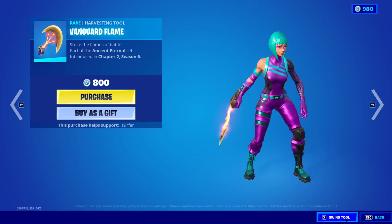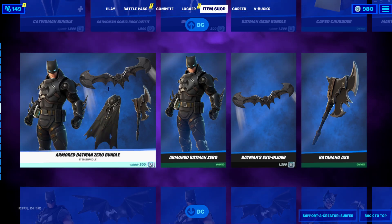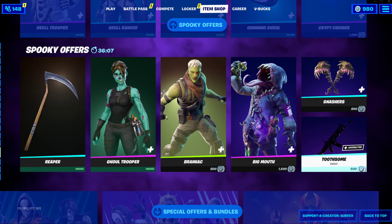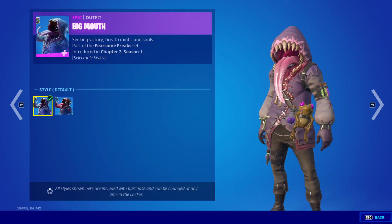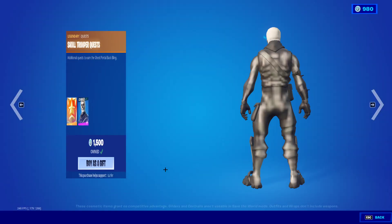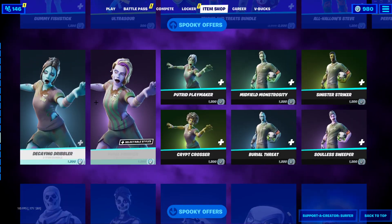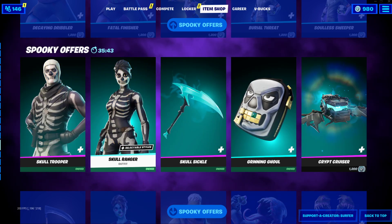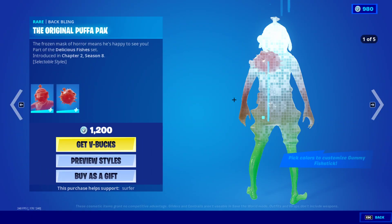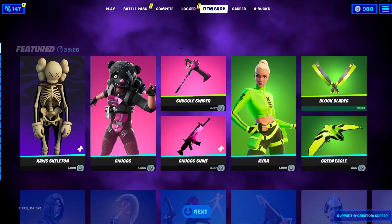Definitely recommend picking up this bundle. In the item shop we've also got these three Halloween packs, the Magma Masters pack, the Toothsome skin, the Big Mouse skin with his new style, the Ghoul Trooper, the Brainiac skin, the Reaper Scythe pickaxe, the Skull Trooper, the Skull Ranger, the Skull Sickle, the Grinning Ghoul, the Crypt Cruiser — with the Skull Trooper and Skull Ranger both having new gold styles — the Decaying Dribbler, all of the zombie soccer skins, the brand new Gummy Fish Stick, and the Trick and Treats bundle.